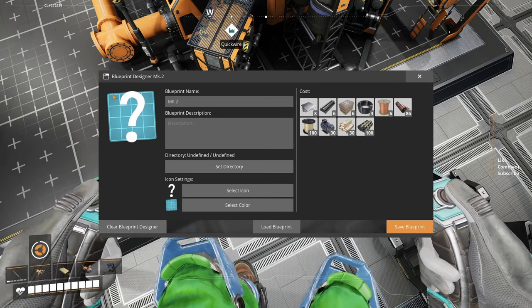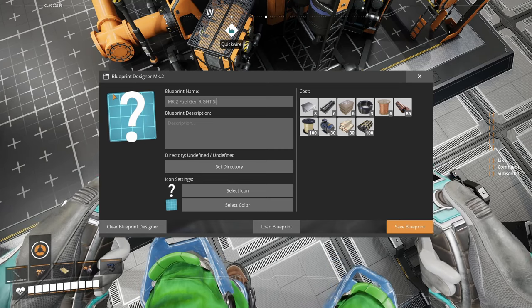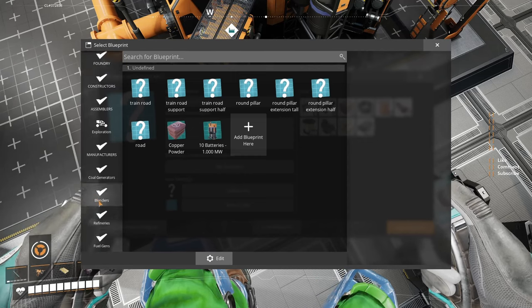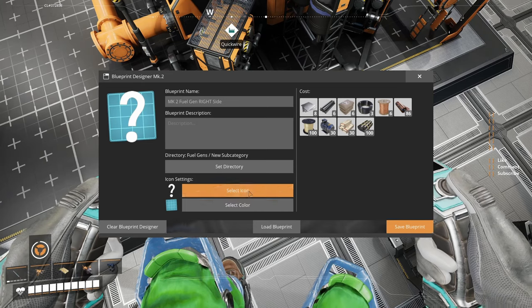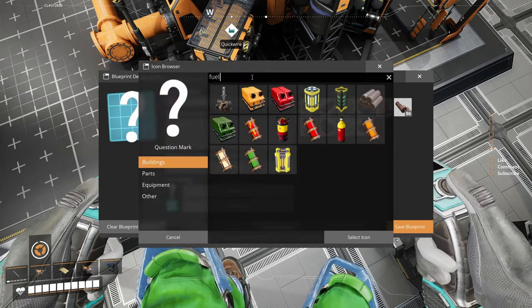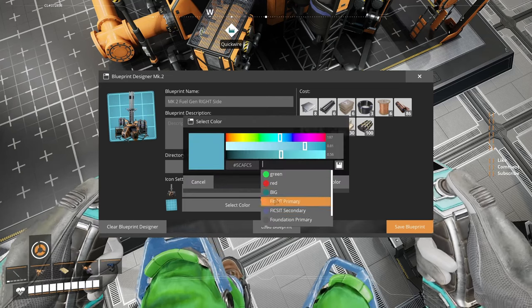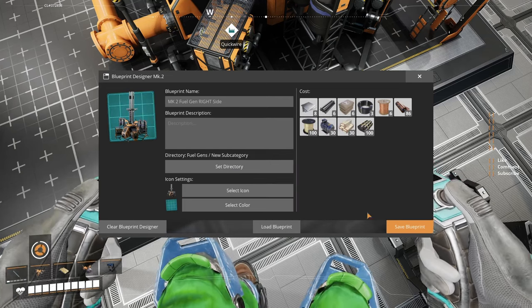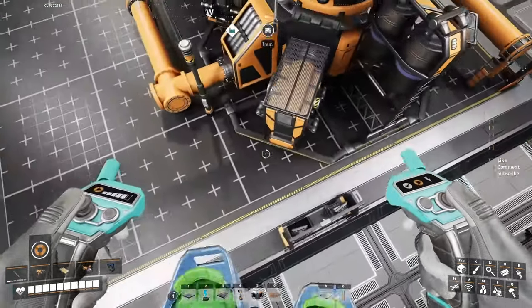Let's go to MK2 pixels, mark two blueprint designer. We'll name it 'Mark 2 Fuel Gen Right.' It's gotta be in caps. I'll put it in here and name the fuel generators folder just as always, select the icon for the fuel generators, select my color, and save the blueprint.